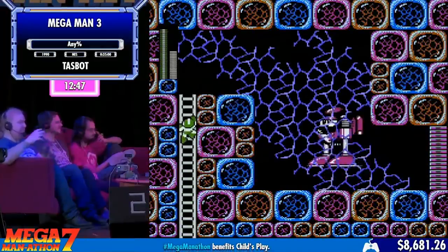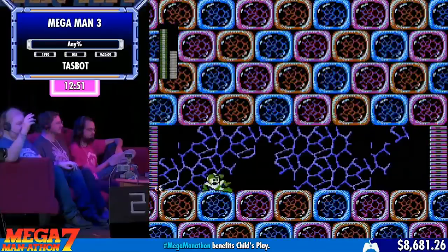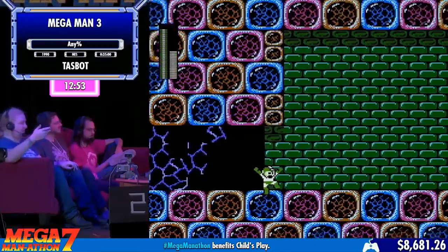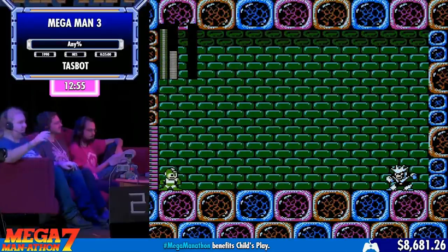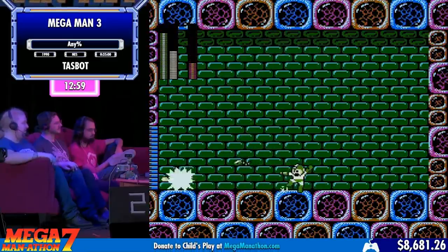If you have Mega Man under a certain one of those tadpole eggs, get on Rush Jet, and shoot one that has a specific tadpole in it — because you can always know where the tadpoles are — you can actually zip through all of the eggs, making the stage a tiny bit faster. Here's Gemini Man, he hates snakes, and he's already gone.